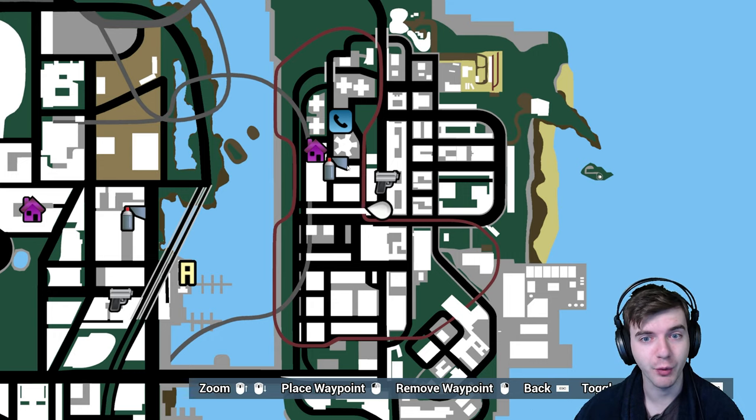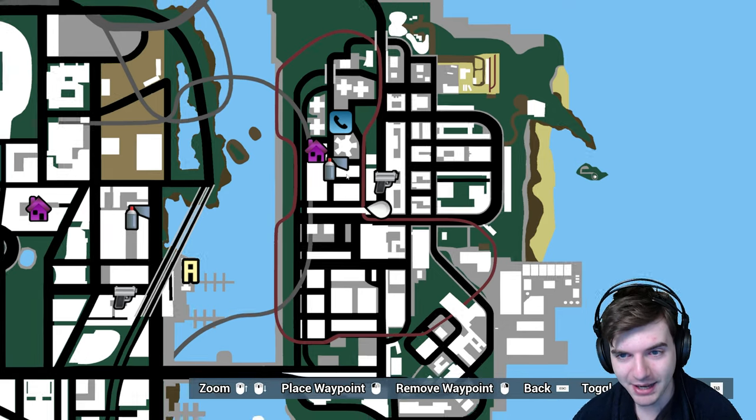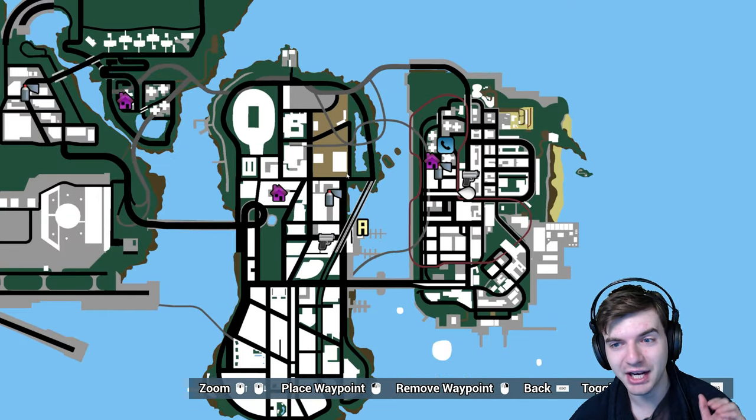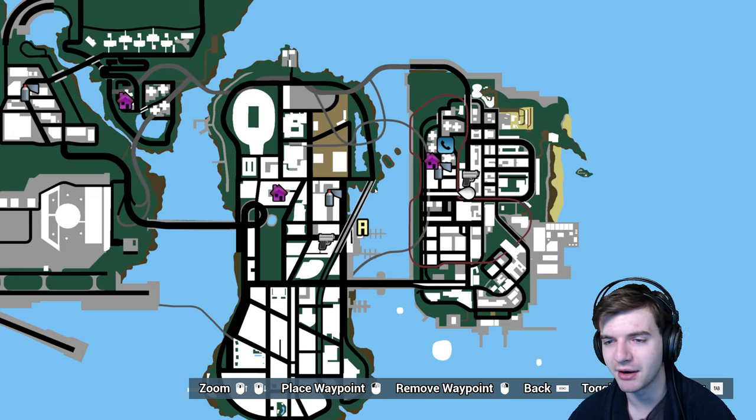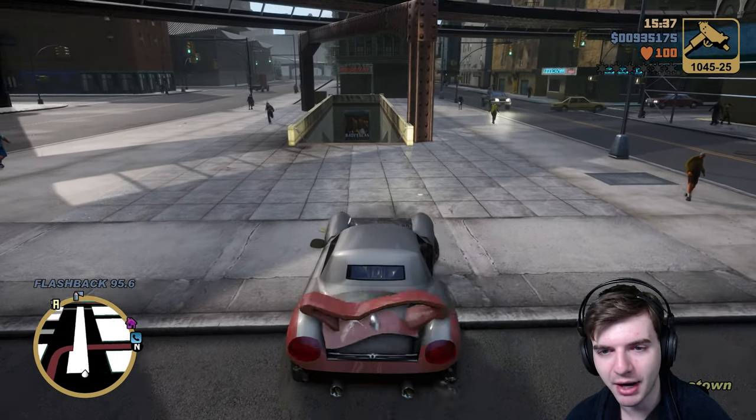The first 31 that were available before we did the missions and unlocked Staunton. So now that we've unlocked Staunton, we're gonna pick up where we left off, and we're gonna be starting with the 32nd package. For that, I actually had to go back to Portland, because now the gangs are chasing me around and stuff. But there's one here in the subway that we have to go down and grab.